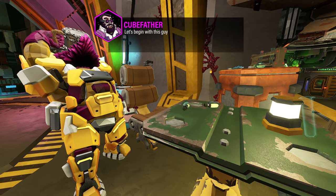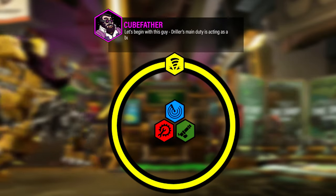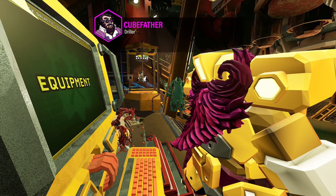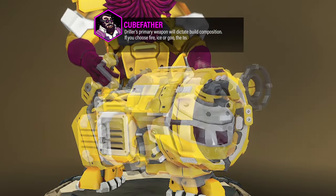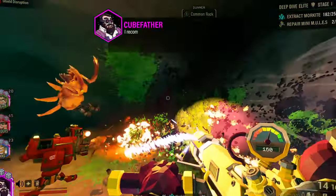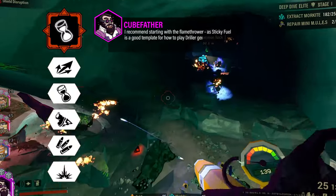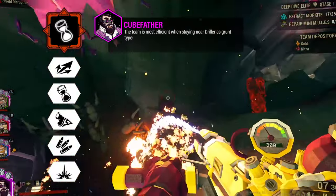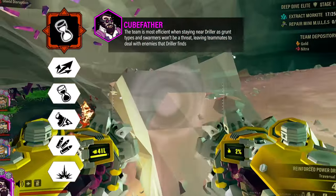Driller's main duty is acting as a buffer between the oncoming swarms and the team. Driller's primary weapon will dictate build composition. If you choose fire, ice, or goo, the team should build using complementary options. I recommend starting with the flamethrower, as Sticky Fuel is a good template for how to play Driller generally. The team is most efficient when staying near Driller, as grunt types and swarms won't be a threat, leaving teammates to deal with enemies that Driller finds tougher.